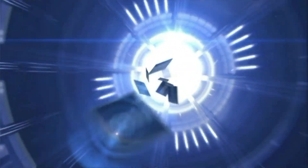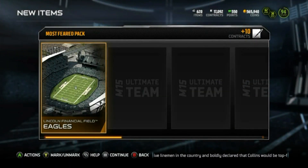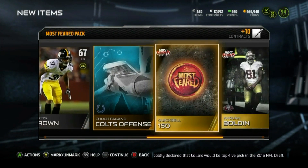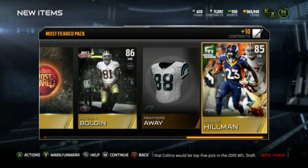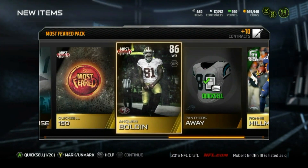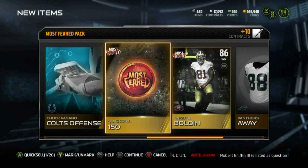Alright, last pack of the stragglers — let's do the reveal all. We got Trent Richardson, okay, and we got Anquan Boldin. We're gonna go ahead and just quick sell that for 150 and we are going to move on.